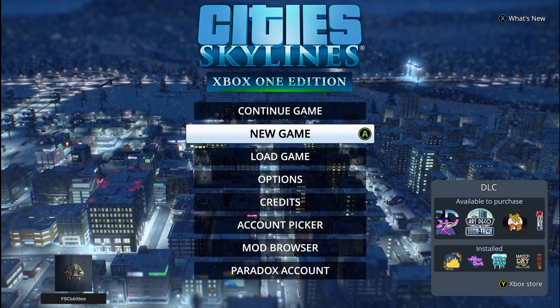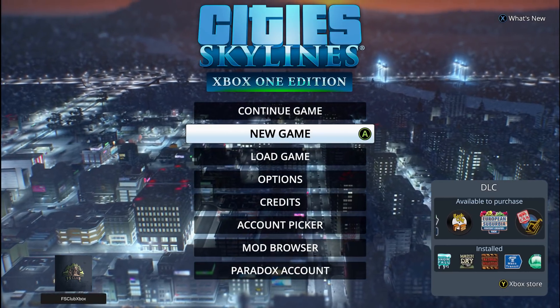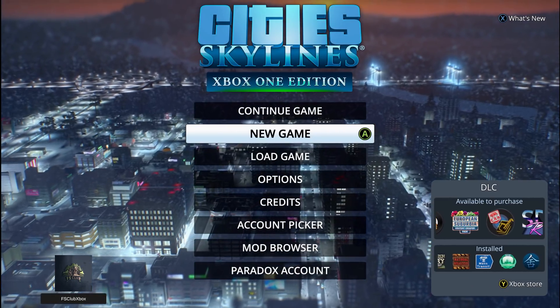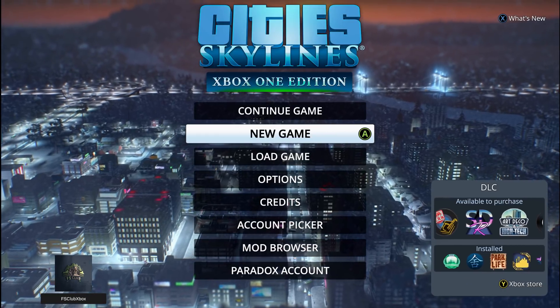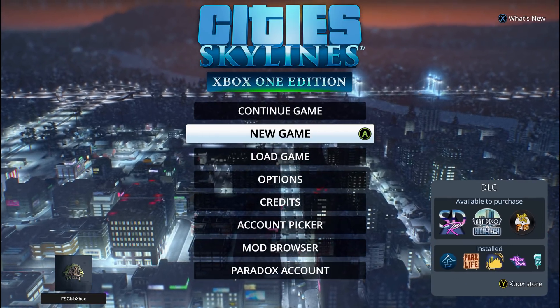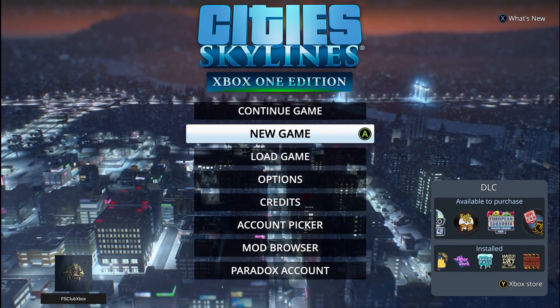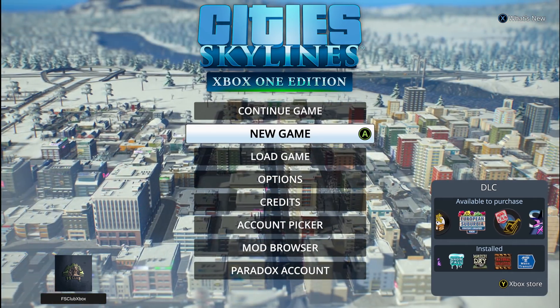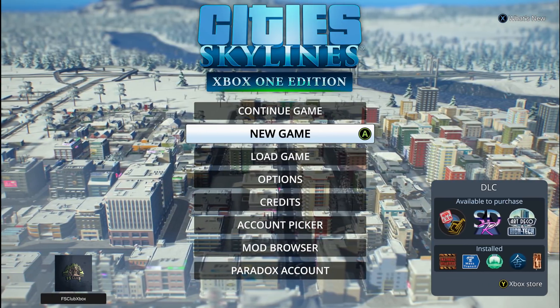What is up, FS Club! New let's play — this time we're going to finish this. We're on Cities: Skylines Xbox One Edition. We have pretty much every single big DLC you can think of, and this one is going to be mostly focusing on the Industries DLC, but we're also going to be doing Park Life, Natural Disasters, Mass Transit, Green Cities — all that good stuff.